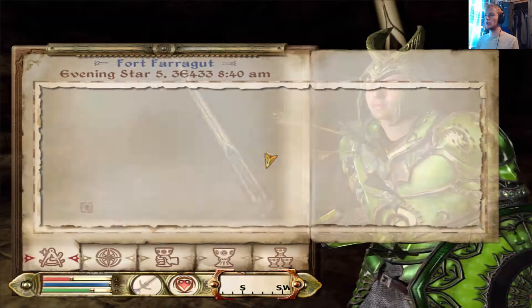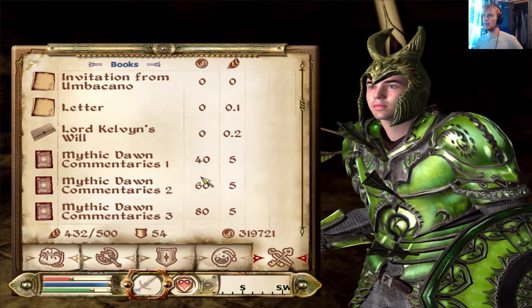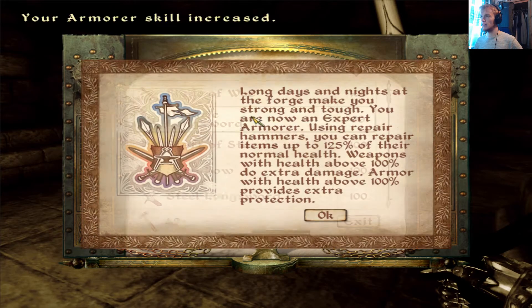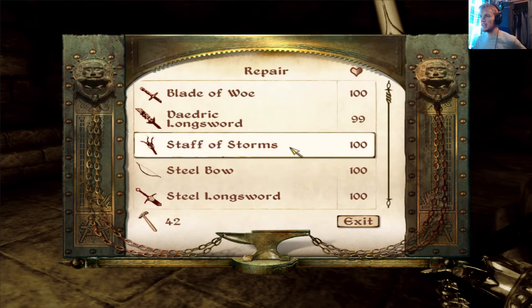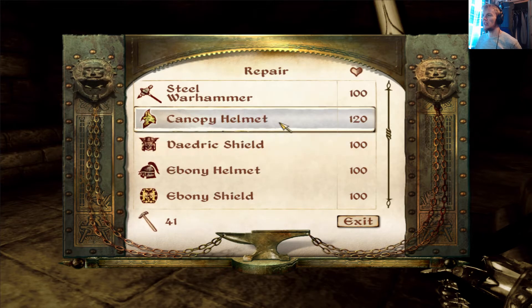Welcome back to Oblivion. We're back in Fort Farragut and before we carry on we need to repair our stuff because I wasn't doing a lot of damage to these dark guardians. Umbra's a little bent out of shape. Long days and nights at the forge make you strong - we are now an expert at using repair hammers, can repair items up to 125% health. Weapons above 100% do extra damage, armor above 100% provides extra protection. We are cooking now!